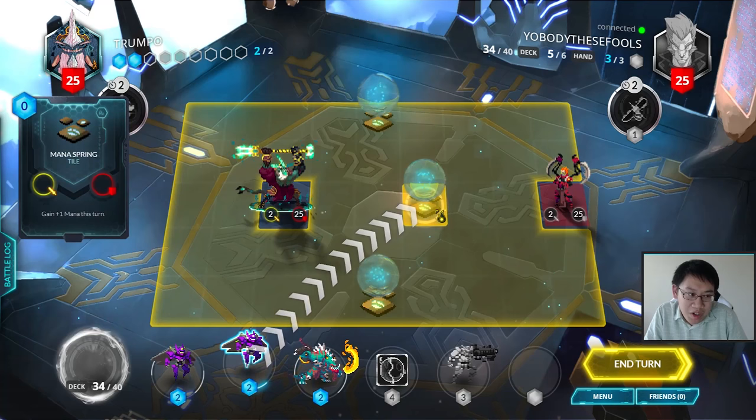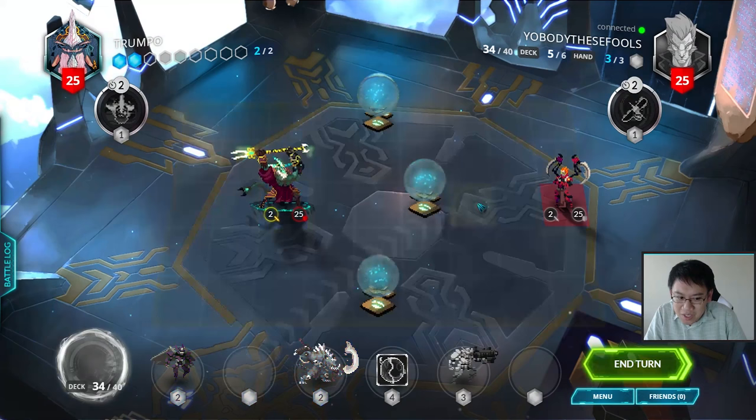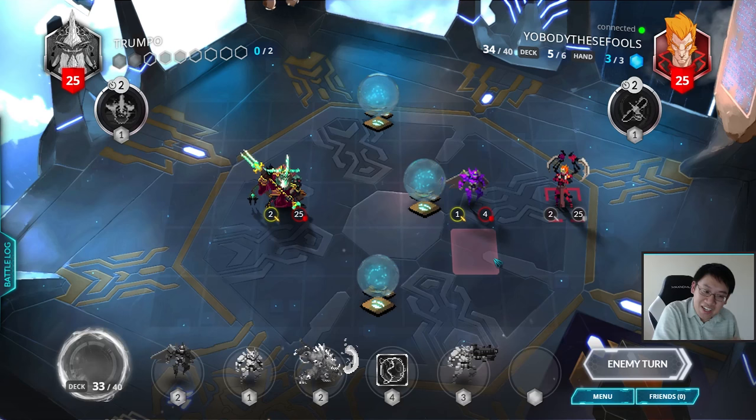I'm not entirely sure what's best, but I'll present the options. You can do it right on his Mana Spring and just contest it. You can do it ahead of him so he can't actually get to the Mana Spring. Or you can just put it right here and he also can't reach it. I'll put it here. There's probably a very small subtle difference between putting it one space forward versus here.